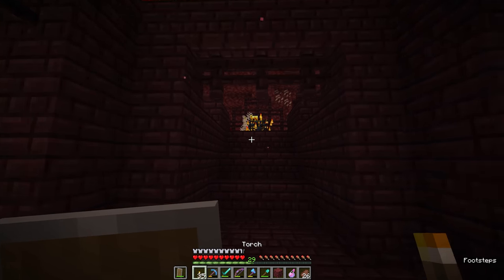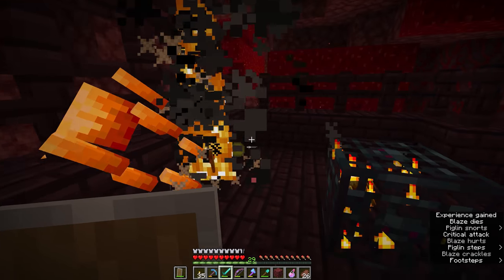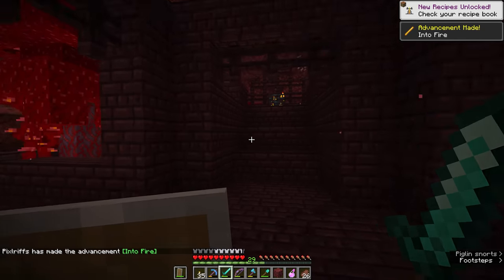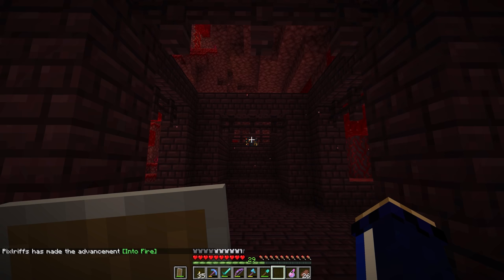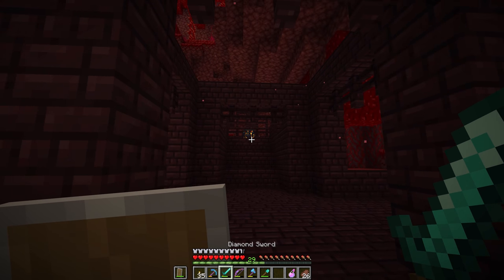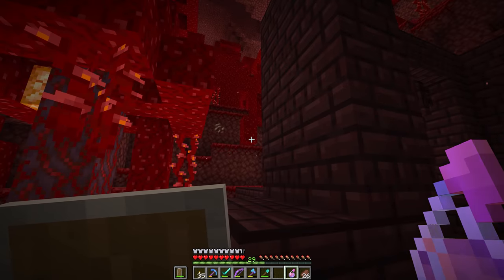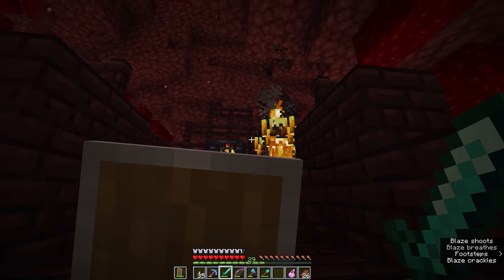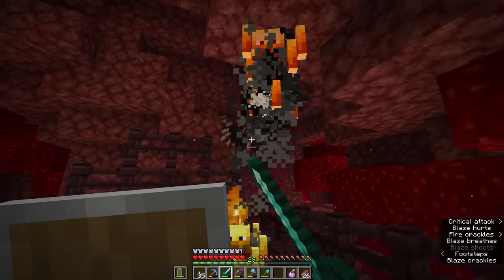Yes — there is our first blaze spawner! These are mob spawners much like the cave spider ones we encountered in the abandoned mineshaft, and they will frequently spawn blazes if you stand within a 16-block radius of the spawner. These are locations at which you might want to use your splash potion of fire resistance if you're able to trade one from a piglin, because blazes will inflict fire damage on the player and having them throw fireballs at you like this is potentially going to be a problem.